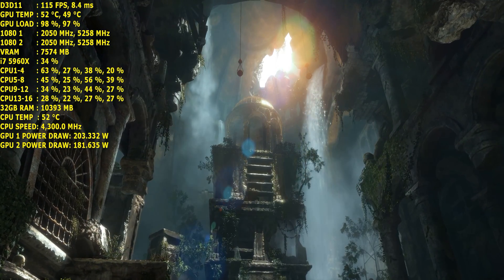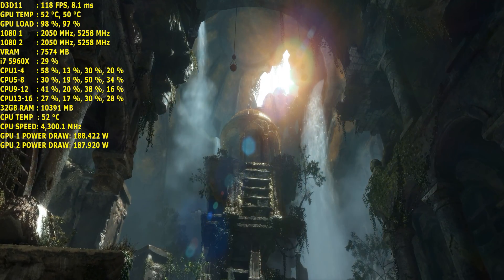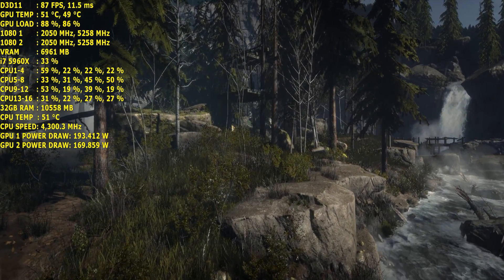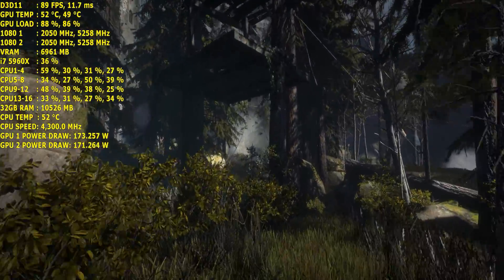Finally, in Dirt Rally, I scored 147 frames per second on average at 4.3GHz, while at 4.5GHz I scored exactly the same — 147 frames per second. It just goes to show that you don't necessarily have to push your CPU to the limit to achieve the results you want.